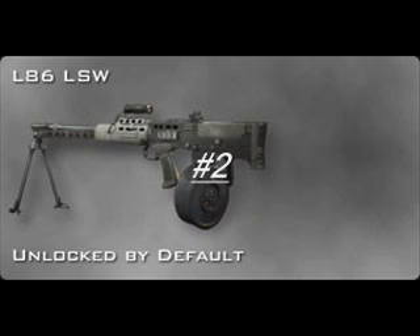My second choice is the L86. You're going to be thinking, why this weapon? Well, it does have an ugly recoil, but if you put the grip on it you can do pretty well with it. I always pair the grip with a special ACOG scope, and it works really well for me.